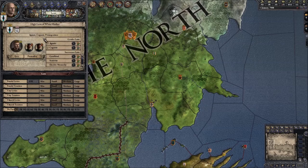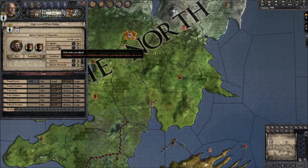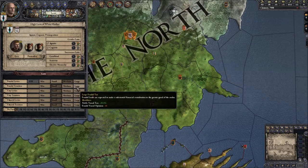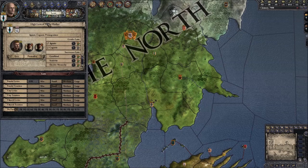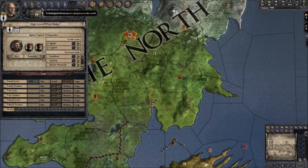As we go through the game our council members will die and we'll need to appoint better people and change them to do different things as the need arises. The next menu across is Laws — don't worry about this too much, but in this menu we can change succession laws, such as female, male, or split inheritance. We can also mess around with how many men we can call upon and how much tax we can have. Just leave it as it is to start with. The technological menu is greyed out because they've disabled it in the mod as it doesn't really add anything.